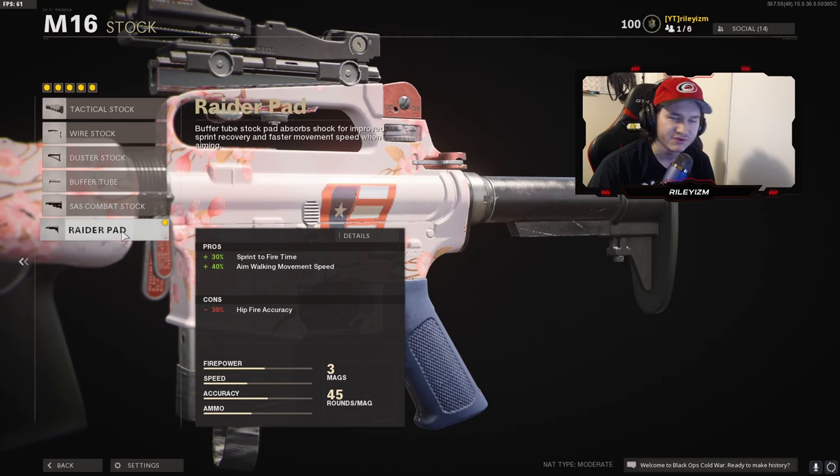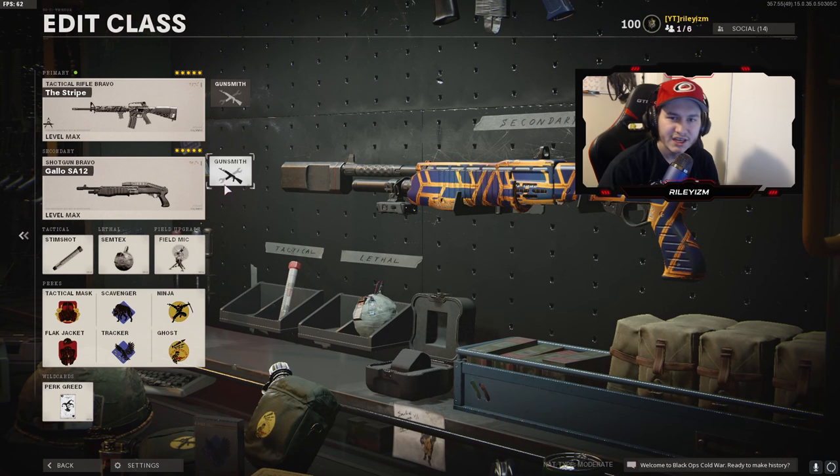Lastly, for the stock I like to rock the Raider Pad — this gives us sprint-to-fire time and some aim-walking movement speed, so when you're ADS you can still have a little bit of movement and pick up kills. That's going to do it for the class setup. I would recommend rocking this M16 class — you're going to have a blast with it. It's absolutely broken. I honestly think this does need a nerf in Cold War.